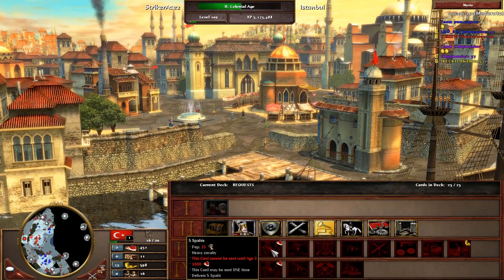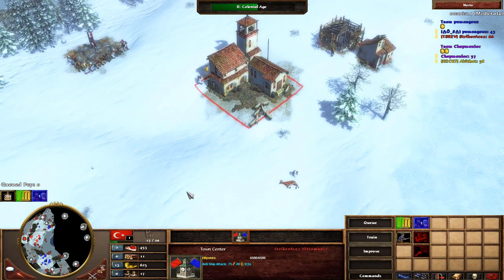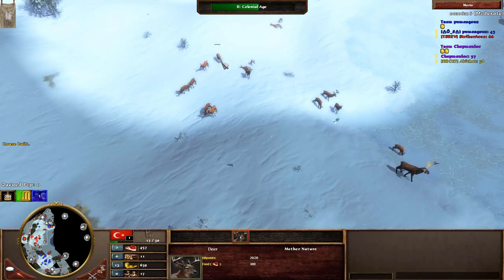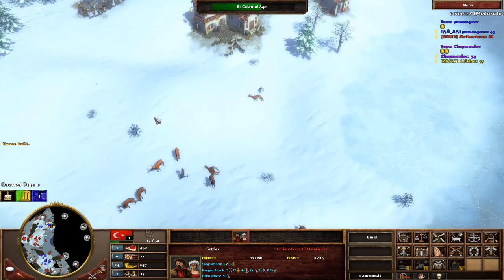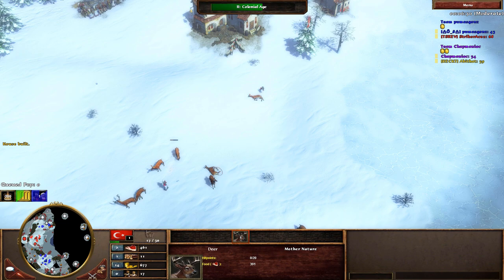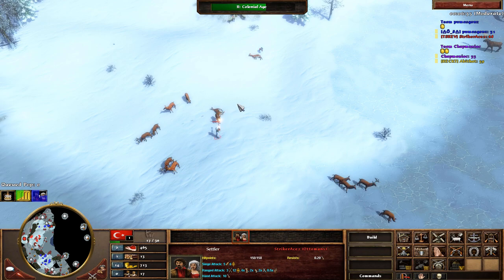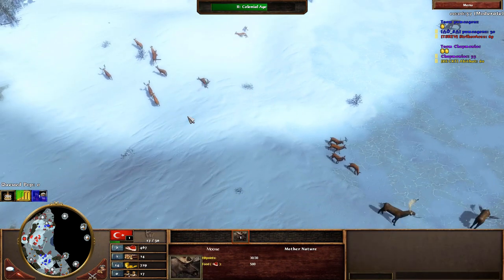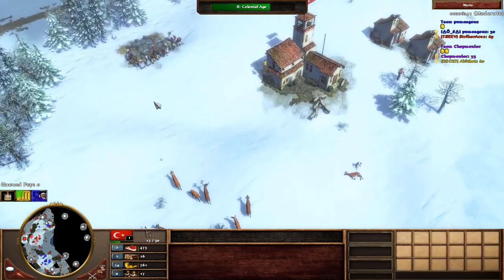Mamluks — we could do Spahi too, just get a massive cav army, freaking people out with the fast fortress. Can we herd in? What kind of herding is that? Well, this herd's coming in, kind of. I thought these were both in it — is that one not part of it? That's all right, we'll be okay.